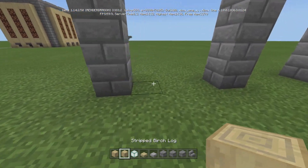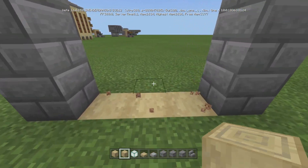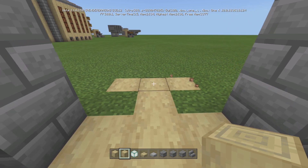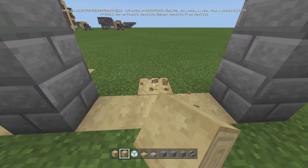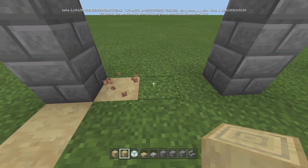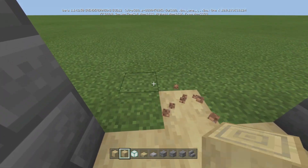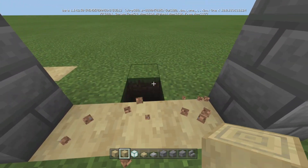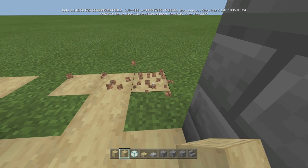Now I'm going to take my birch logs and put them like this. You do not have to do this, but you should be able to see through, and I hate seeing whatever the ground is underneath. So I'm going to make this little eye shape for each of these little in-between sections.